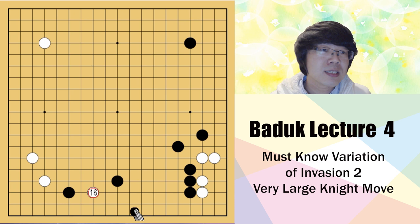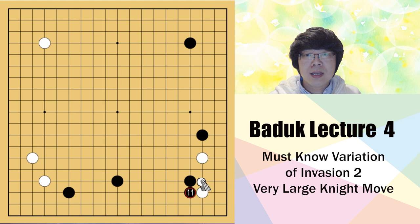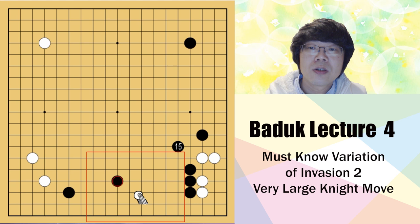The situation is like this: black has played a very large knight move, white approaches here, and black pincers and gets into 3-3. This is the same as what I taught you when I taught invasion. Black just blocked the left-hand side and tries to get the lower side.